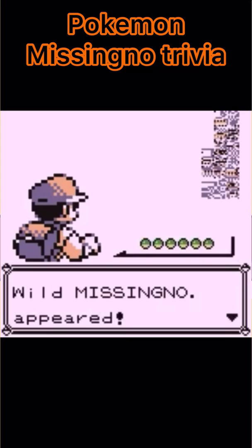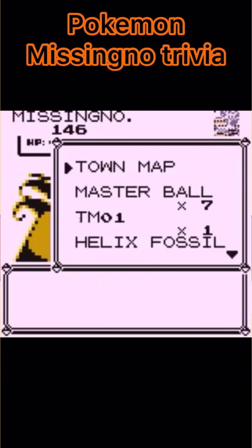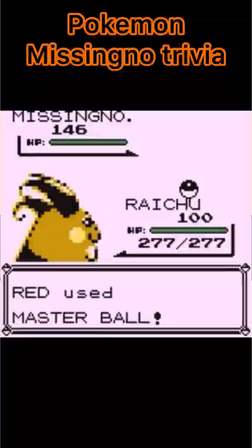First, talk to the Old Man in Viridian City, then fly to Cinnabar Island and start surfing on the east coast of the island where the land and sea meet. You will then start to see Pokémon you wouldn't expect in this biome with strangely high numbers, and eventually MissingNo.